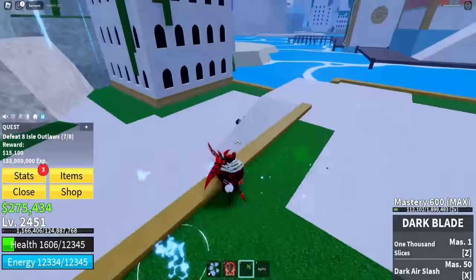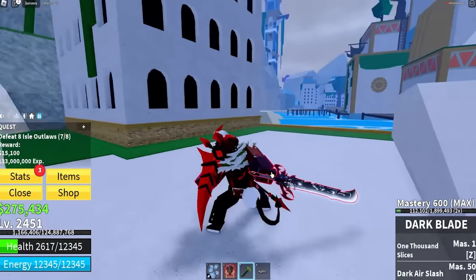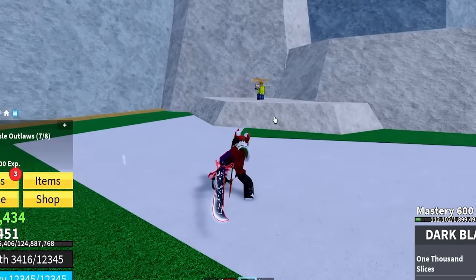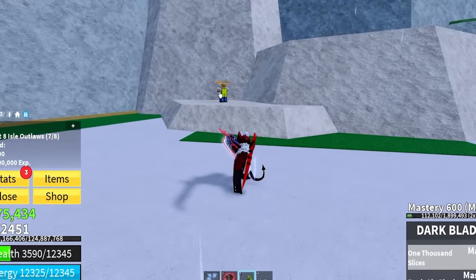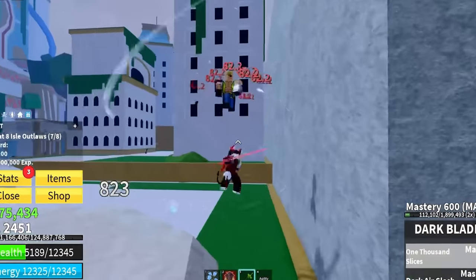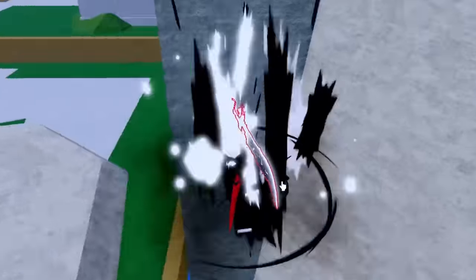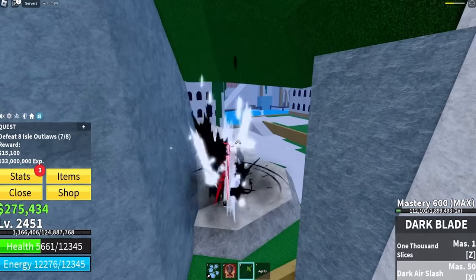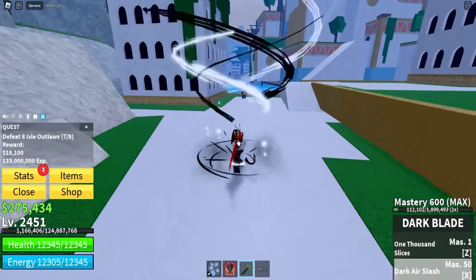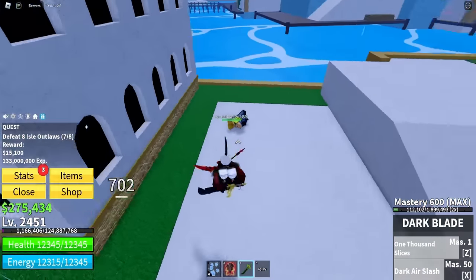Now let me finish my quest by taking a look at the new Dark Blade rework. As you can see, the sword is a lot bigger and looking a lot flashier — we've got a new fighting stance, new swings. Let's test out our 1000 Slices — okay, a lot faster. And then our Dark Air Slash — we got a fully charged up big dark slash. The sword reworks are looking nice.